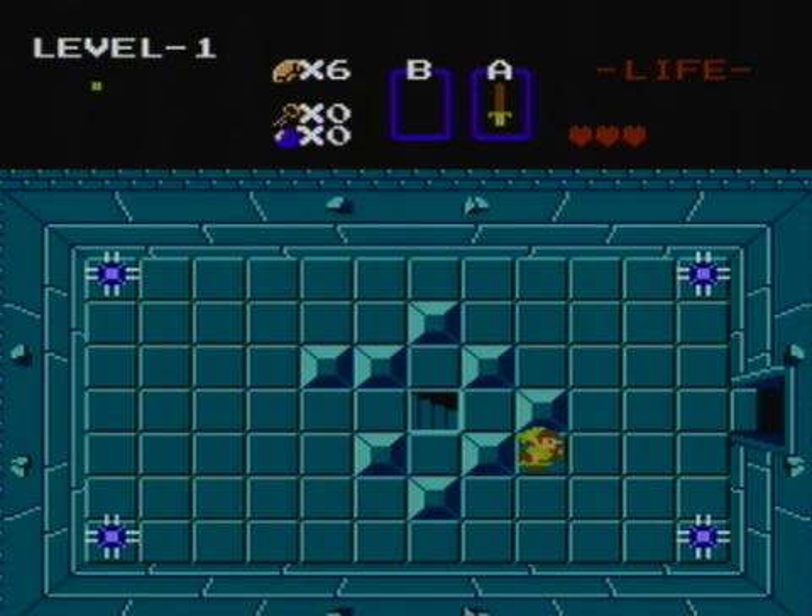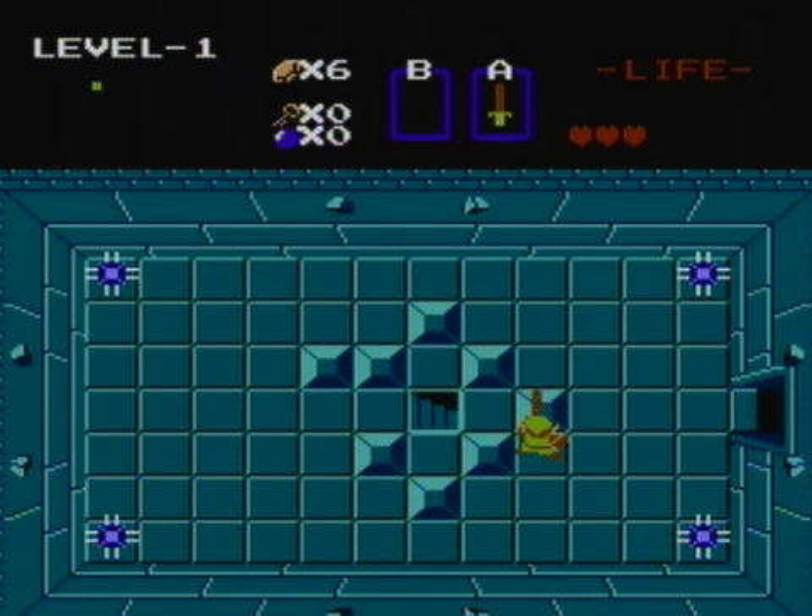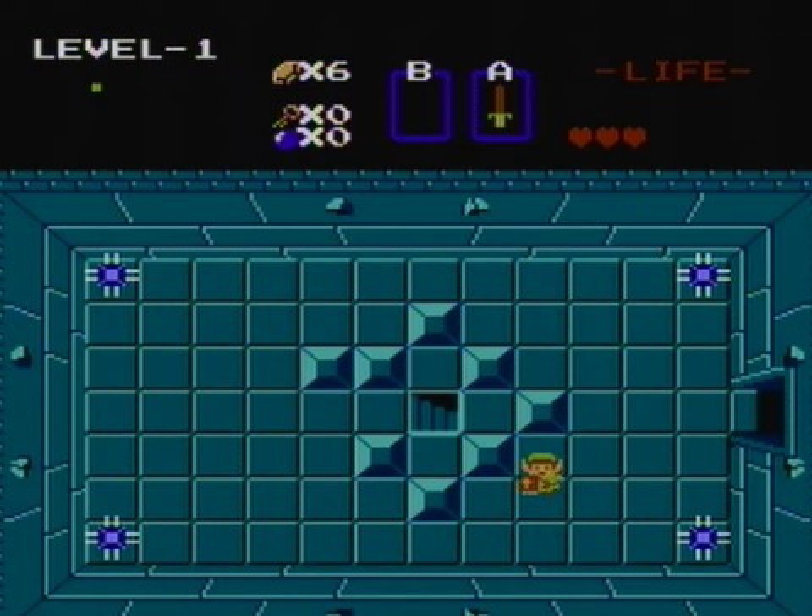If you're too far away, Link will turn to the right. As you can see here, I'm too far away, so that's why I turn to the right. And if you're too close — like right now, I'm right up against the block — I'll turn right as well. Or, if you're too close but still not up against it, you won't move anywhere.